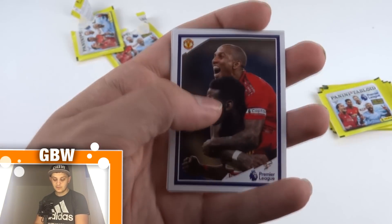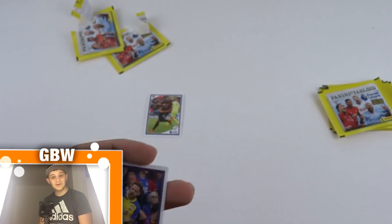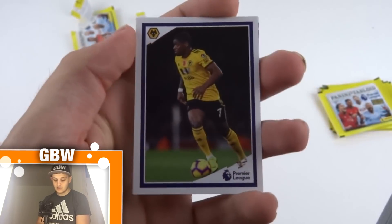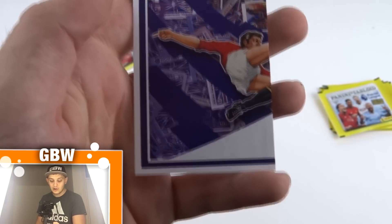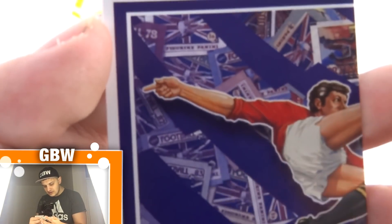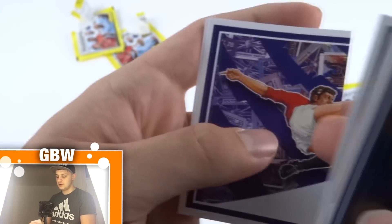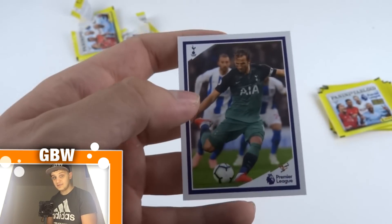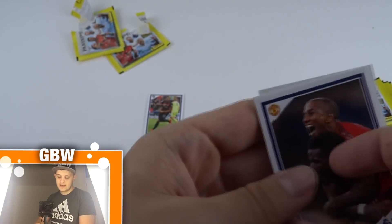Here we go — Pogba and Young celebrating a goal. Must have been when Solskjaer was in charge, because Pogba didn't turn up when Mourinho was his manager. We've got Danny Ings celebrating a goal for Southampton, then Caballero again. And we've got half of the famous Calciatori logo — the background has loads of little retro pack designs from all the past Panini Premier League football collections. And Harry Kane about to score a penalty against Brighton.